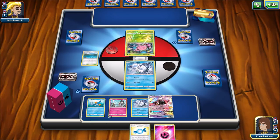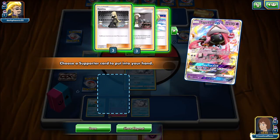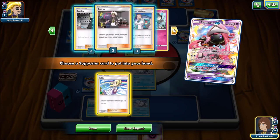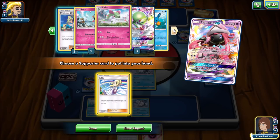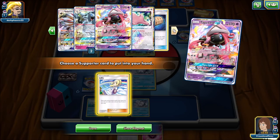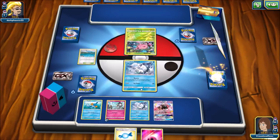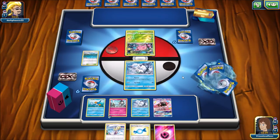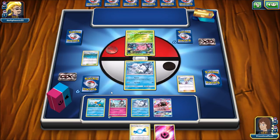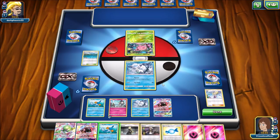I'm going to use Tapu Lele and go get Lillie, that way I can keep the Rare Candy and the Fairy Energy. I have three Gardevoir, Swampert, Solgaleo, and both Alolan Ninetales — so a good start here. This deck is beatable if my opponent has trouble getting things into the Lost Zone.